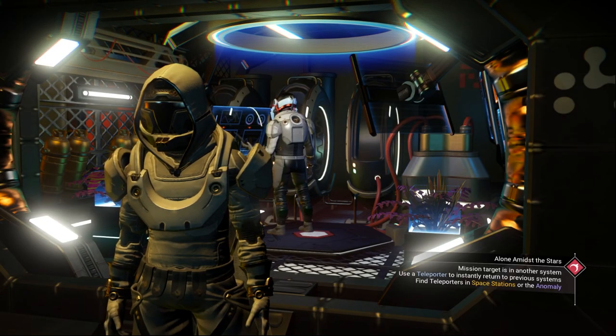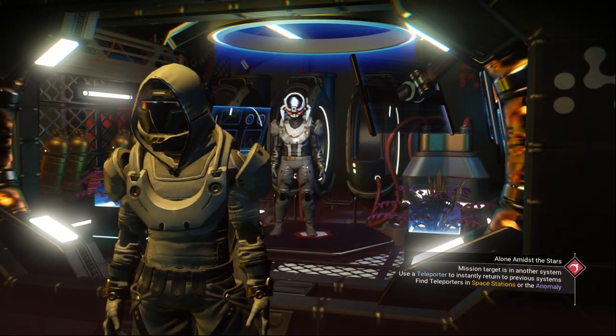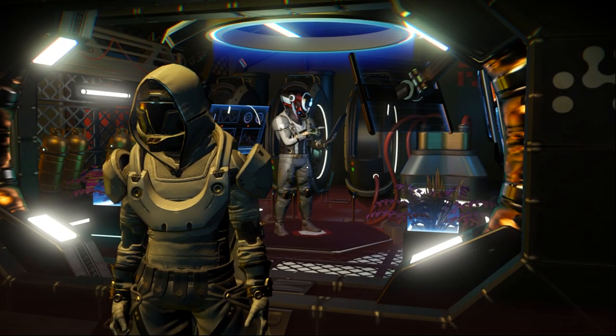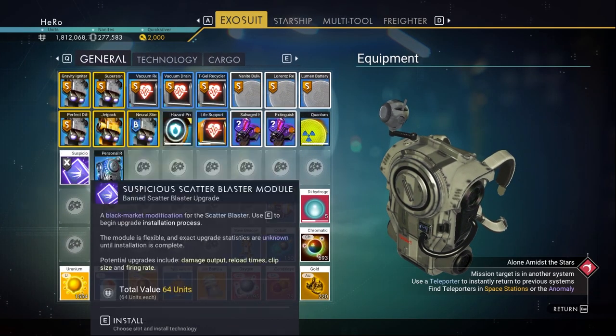Sometimes you go to an Outlaw Station and you don't find the Scatter Blaster there. That's why I'll show you this location — you can see it in the left corner, inside the Euclide galaxy. Make sure you disable your multiplayer when you're about to come here.